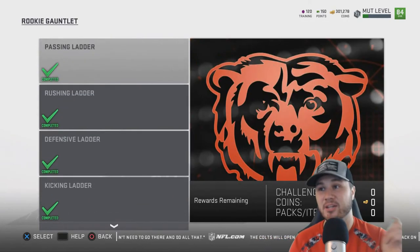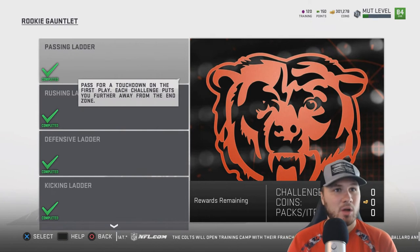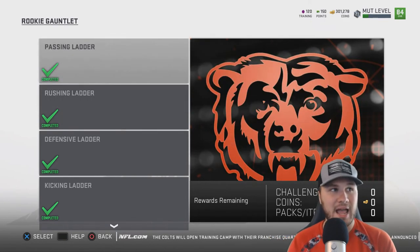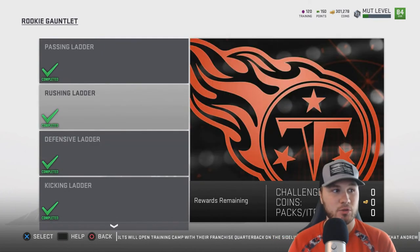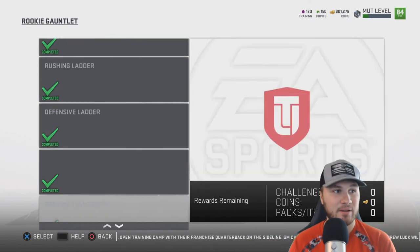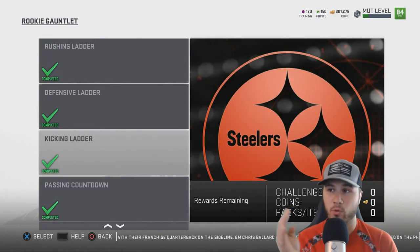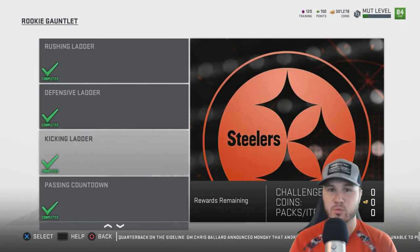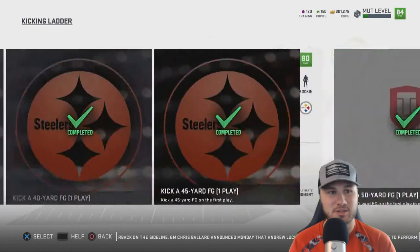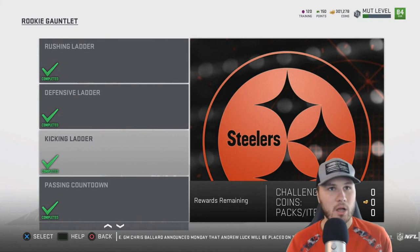You do not need to do all 65 solos to get Baker Mayfield. Doing all 65 will actually get you a second card — there's a list of five rookies you can choose from, one of them being Baker Mayfield. To get Baker Mayfield specifically, I had to do all the passing ladders — the passing ladder and the passing countdown — the rushing ladder, and then the kicking ladder. Those four gauntlets are what got me Baker Mayfield.